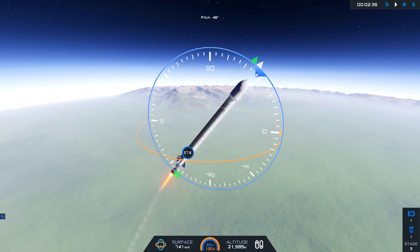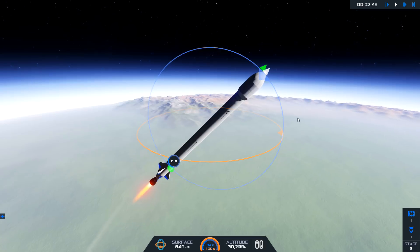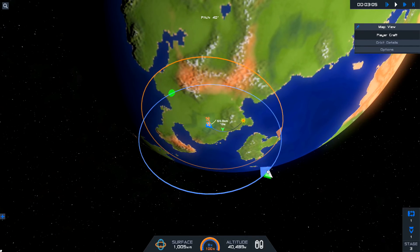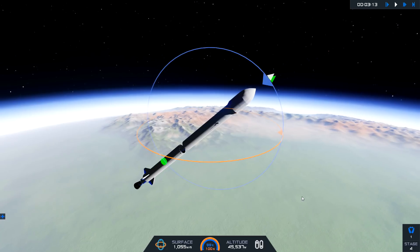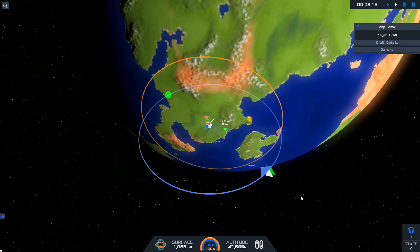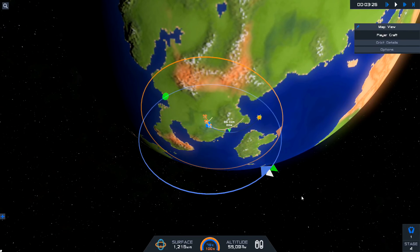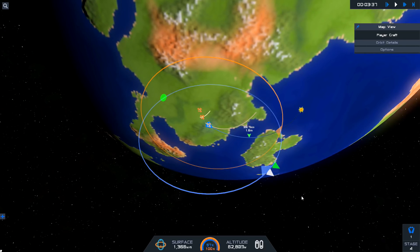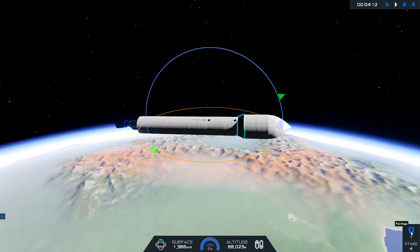First things first, we're going to send the core of the space station up into orbit, then send other modules up to dock with it and slowly build a space station. I was wondering if we have all the controls required to build a space station. The first module I'm sending up is a docking hub, and luckily there are rotate and repositioning tools when building the rocket.